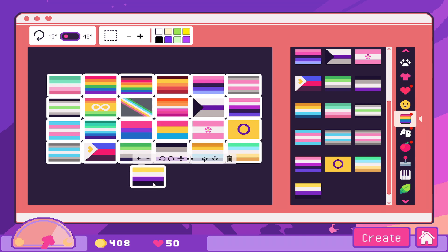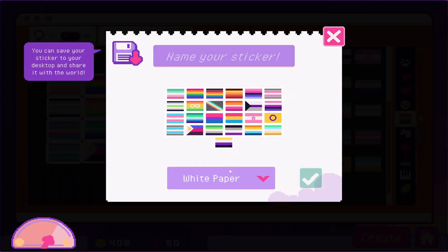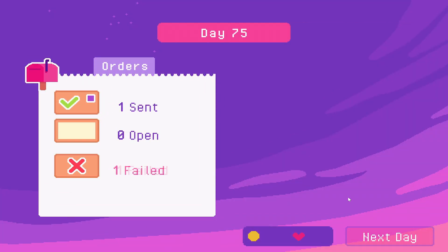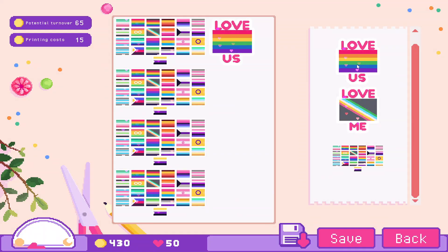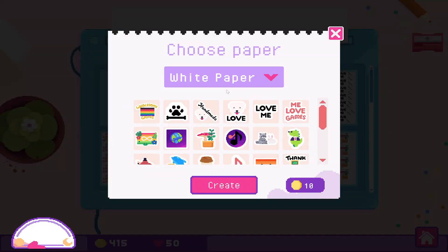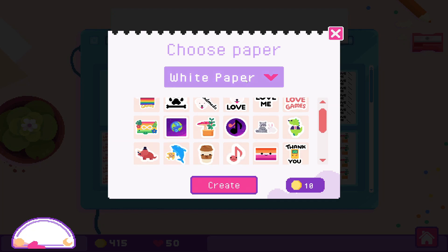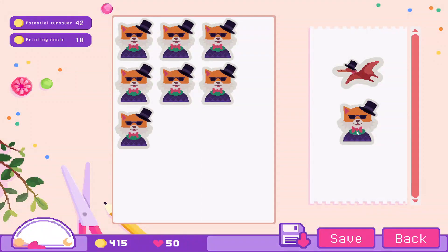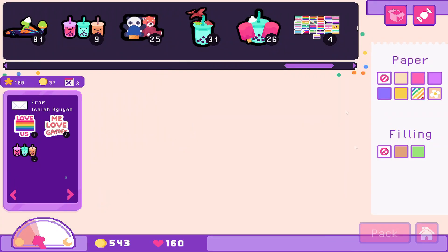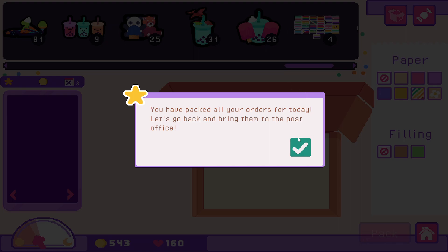I feel like I'm missing a flag. I probably am, to be honest. This is the middle one — one, two, three, four, five, six. Yeah, the middle. Twinkling hearts and have pride. Pride for all. That's a huge sticker, I imagine. I can only fit one.